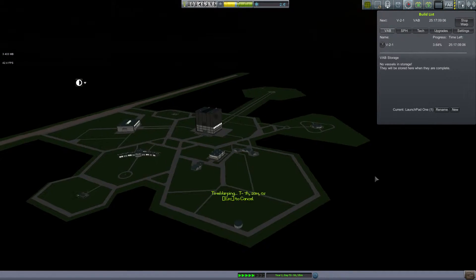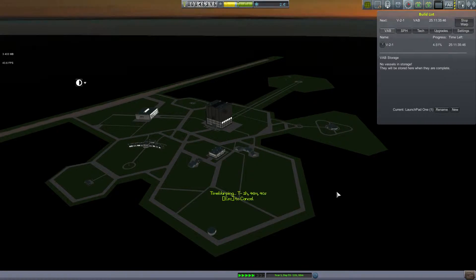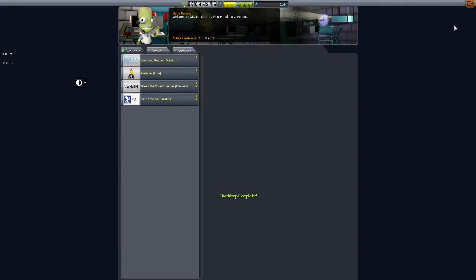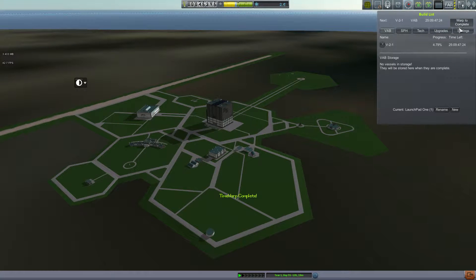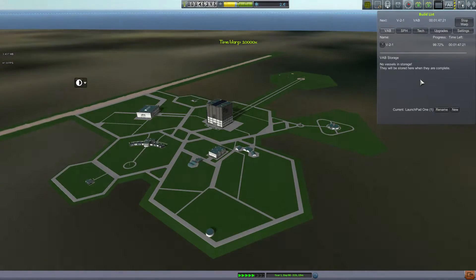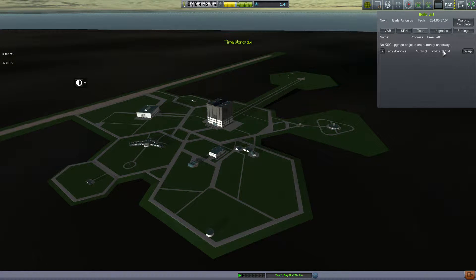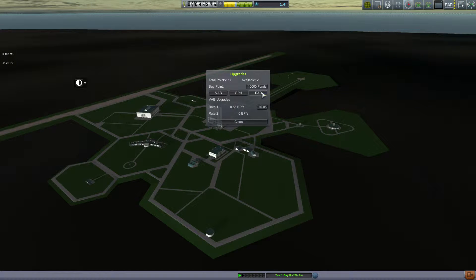So let's just warp till the next day and then see if there's any new contracts, and then finish this up — because there probably aren't any, but come on day, go faster. There we go. Alright, any new contracts? No, fair enough. But that can happen. So warp to complete. Before I did that I probably should have looked at my upgrade points, because this is going to take 237 days — the better part of a year — to unlock the next tech.